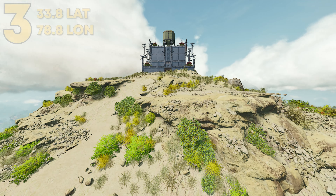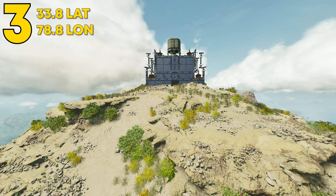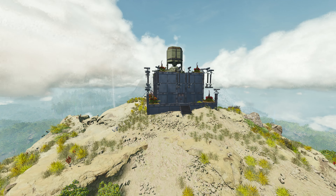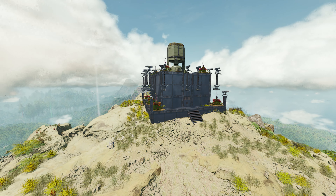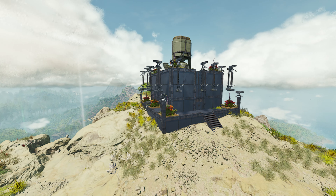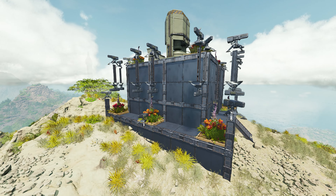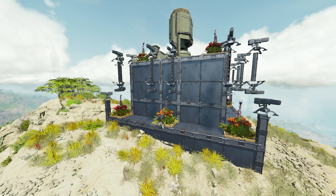Coming at number 3, this one can be found at 33.8 latitude and 78.8 longitude. However, this one can be built just about anywhere. So this is our 5x5 - a nice little simple design, and it has about 50 turrets on it. It's honestly not a horrible base to build, and actually works on official pretty well too.